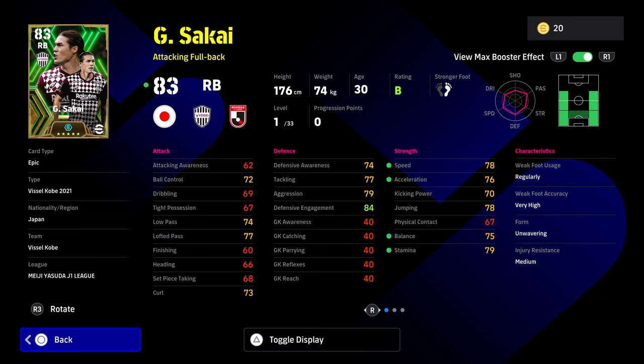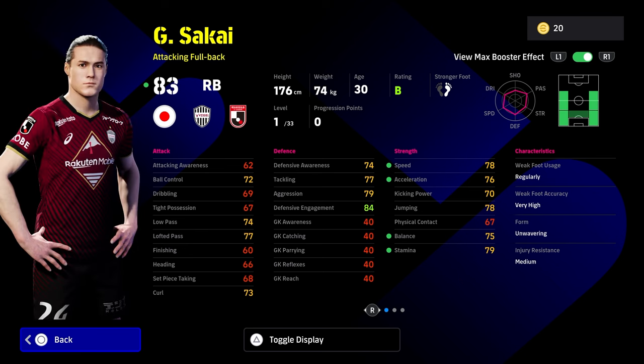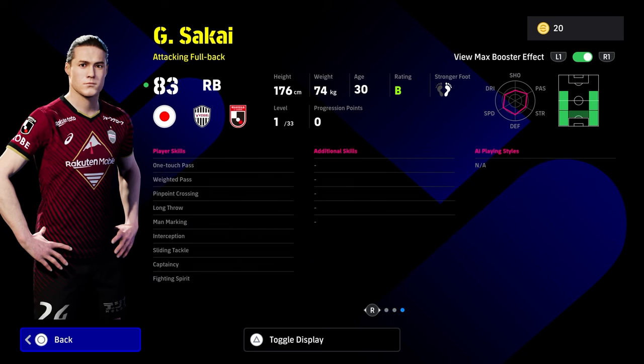The only thing he's missing off his base is Blocker if you're using him as a defensive full back, which you can do because he's got 79 aggression and 84 defensive engagement straight away. He's an attacking full back with a booster adding speed, acceleration, balance, and stamina, plus one touch pass, way to pass, pinpoint cross, long throw attacking, and defensively man marking, interception, sliding tackle, and fighting spirit.